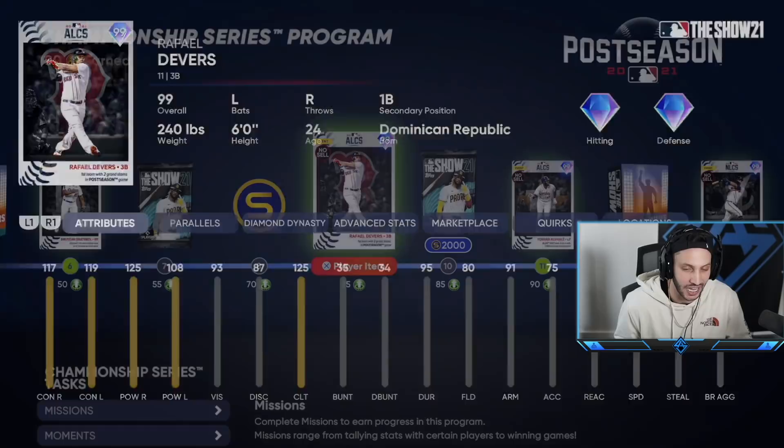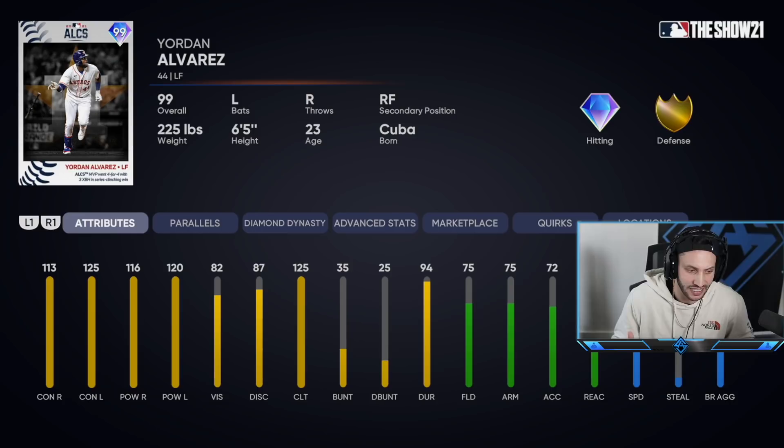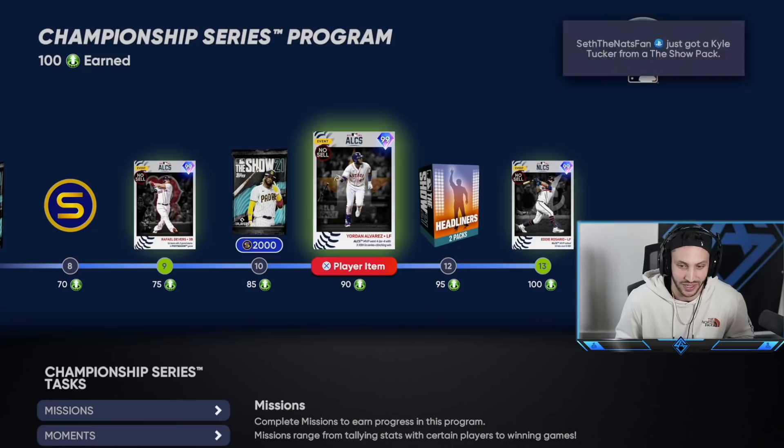The final two cards of the program — we knew exactly who we were gonna get. First is the ALCS MVP, Jordan Alvarez, who went crazy. He's 113 contact and 116 power against righties, a reverse split card, so he has 125 contact against lefties with 120 power. Not only that, he has 75 fielding, 75 arm strength, 79 reaction, and 44 speed. If you get this card to parallel five you have an 80 fielding — a gold fielding Jordan Alvarez. This card can start on any team.